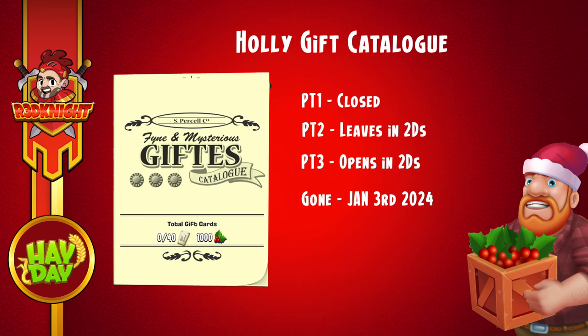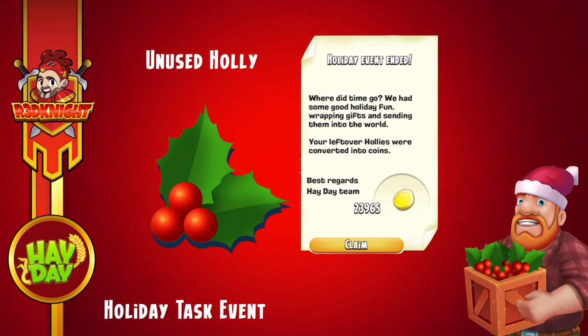Now to recap: Part 1 is closed. Part 2, which you're on at the moment, leaves in two days. Part 3 will then open after that, and then that will close, and then January the 3rd all of your holly will be removed. Now if you're just interested in the coins, you don't have to do anything — it will just convert to coins. The exact rate I can't remember, but it's not that nice at the end of the day. I'd rather buy items.